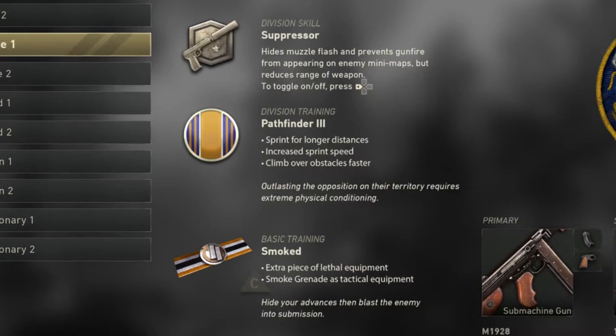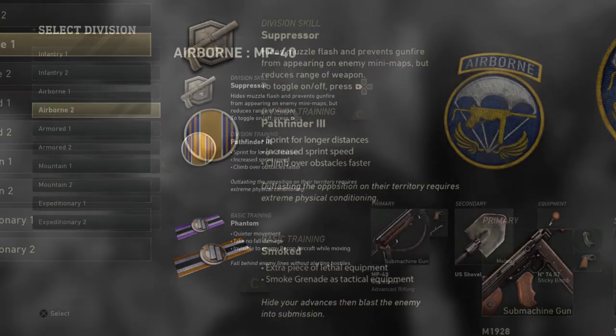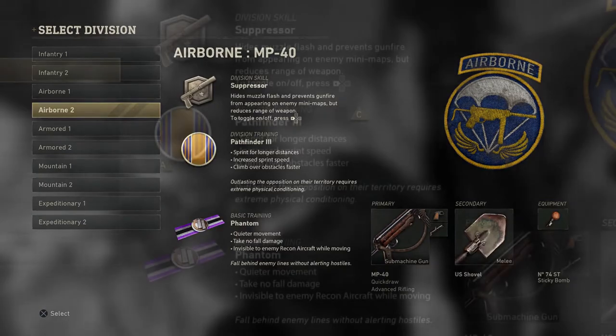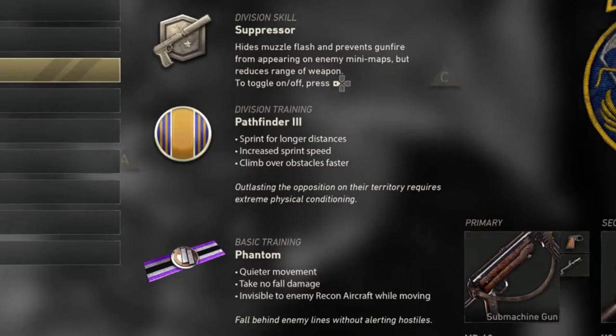The airborne division training is Pathfinder 3: sprint for longer distances, increased sprint speed, and climb over obstacles faster. The basic training is 'smoked' — extra pieces of lethal equipment and a smoke grenade as a tactical weapon. I'm not entirely sure how this works, but maybe tactical weapons are specific to divisions while lethals can change freely. The second airborne class has new basic training 'phantom': quieter movement, no fall damage, and invisible to enemy recon aircraft while moving.